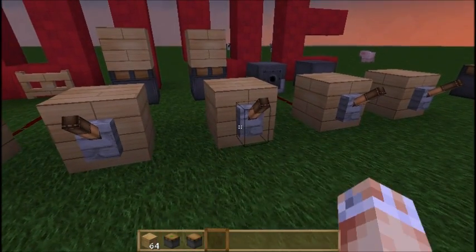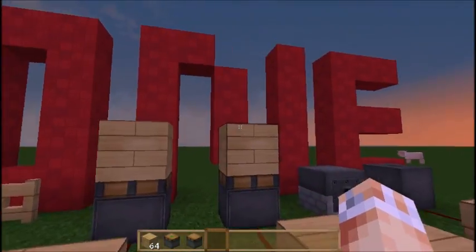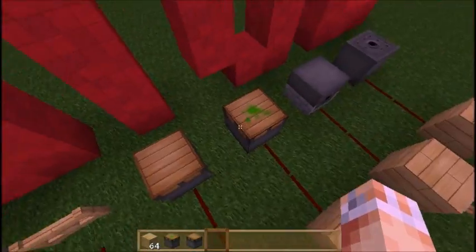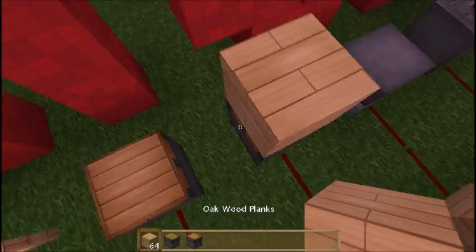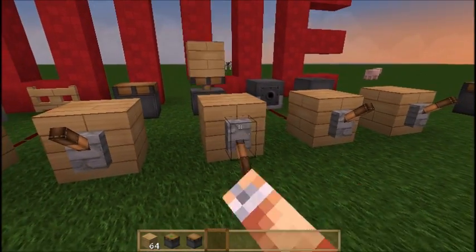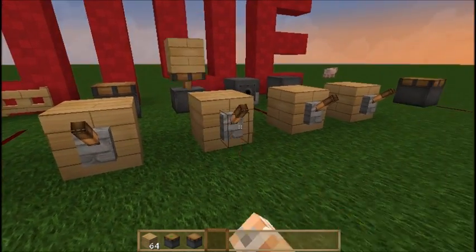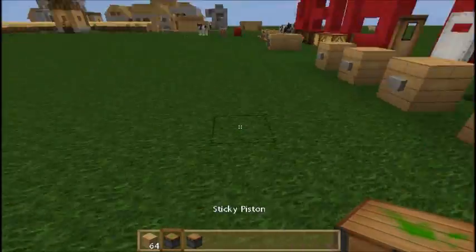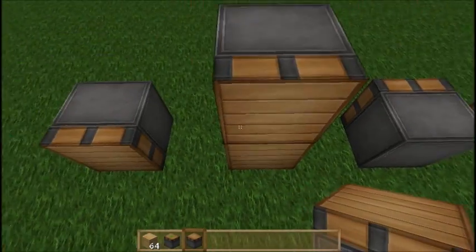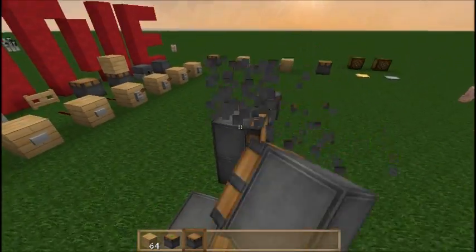If we want a sequence that resets, we'd use sticky pistons. The sticky piston works the exact same as a regular piston, but when you take the power away, it actually retracts the block back down. On most texture packs you can see a difference - there's a little bit of slime on the sticky piston that sticks the block to it and pulls it down. This resets itself, so we can keep using it and nothing changes. These can actually be placed in any direction - along the floor, in the sky, anywhere - which is great for making doors, mob traps, or anything.